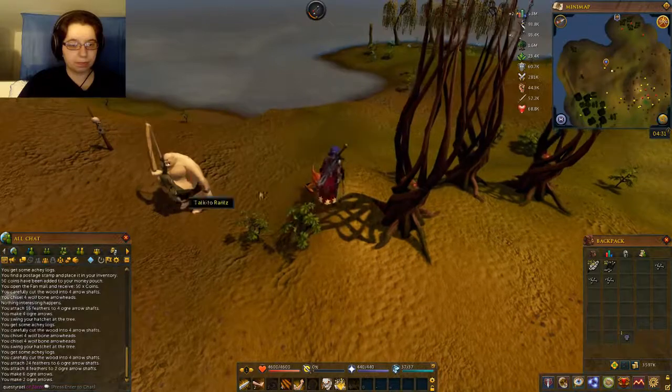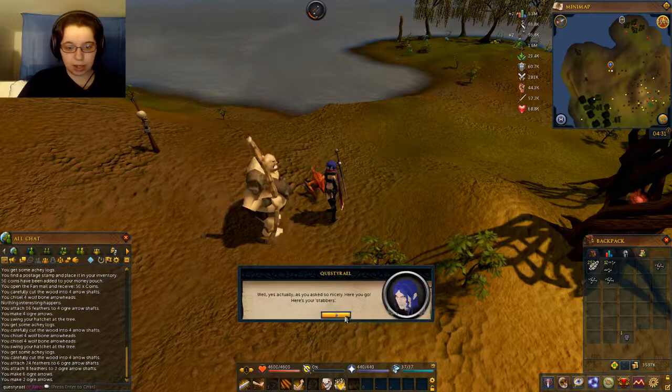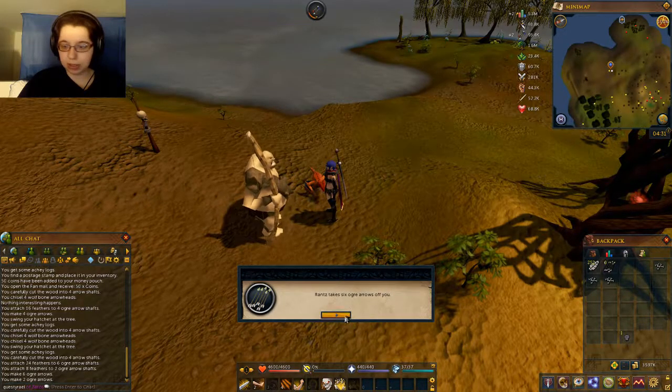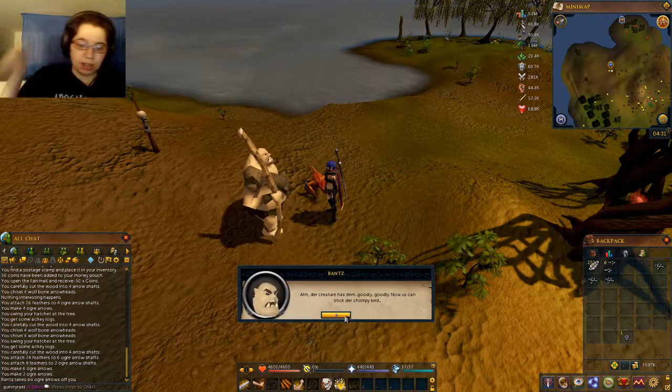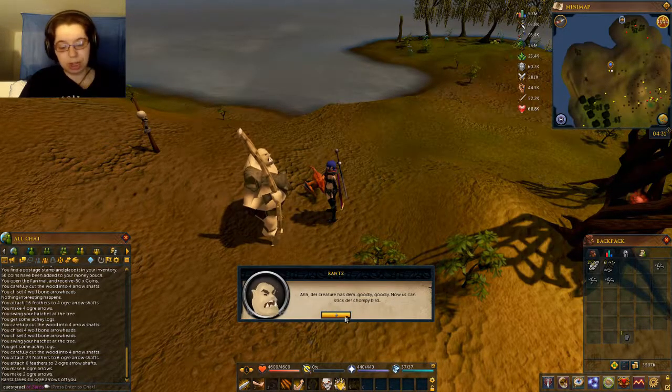I want to give Rance the Chompy — here's your stabbers. Rance takes six ogre arrows off you. The creature has them. Goodly, goodly.